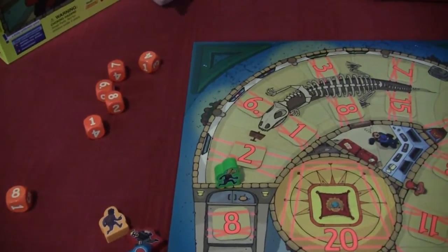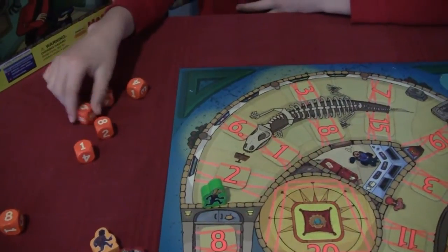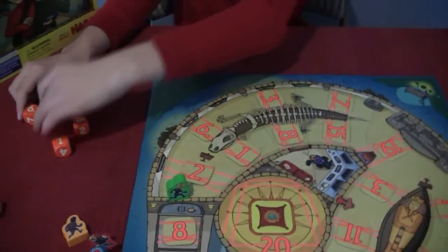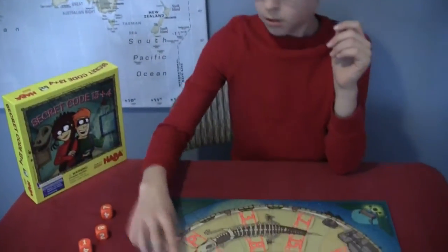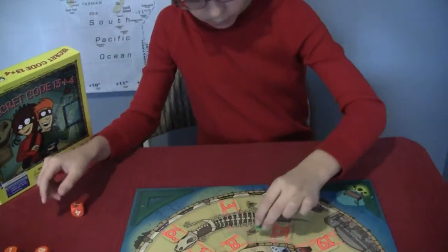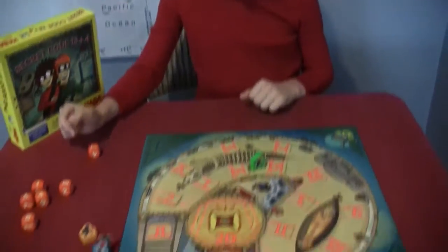Now what? Now I need to get over 2. And how can you use the dice to get those numbers? I use 6 minus 4. So that's the subtraction. You can use subtraction. What else could you use? You can just use normal numbers.